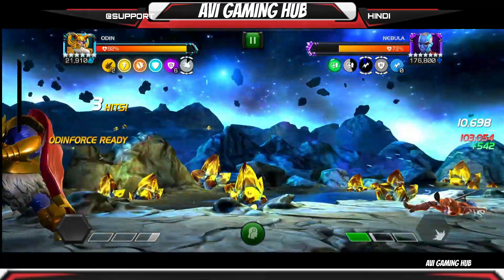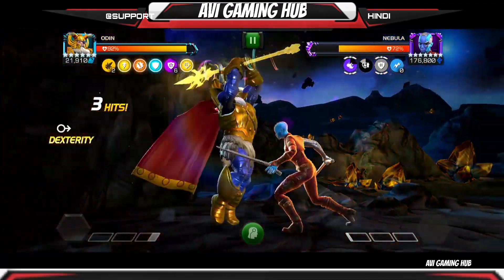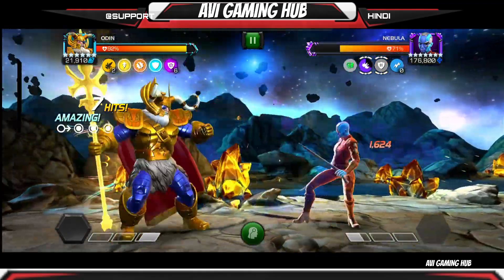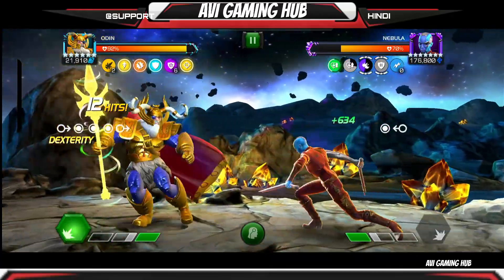Now I will force her to use her Special 1, and I will use my Special 2 instead of Special 1, because I was building my Energized buffs. How do you build those Energized buffs? This is what people want to know.